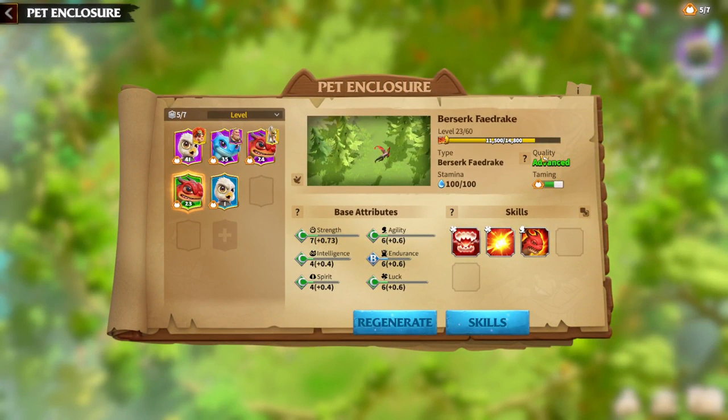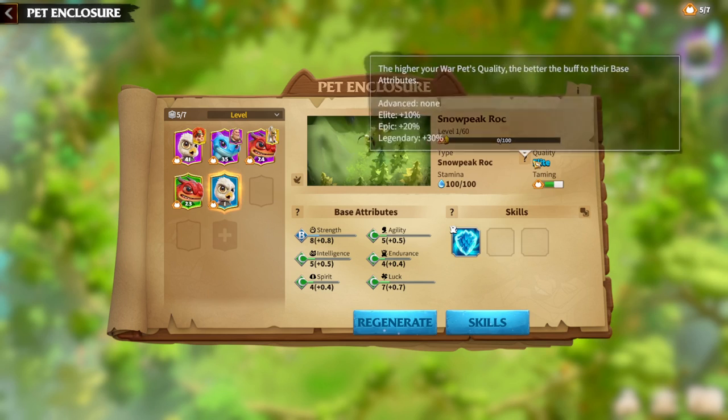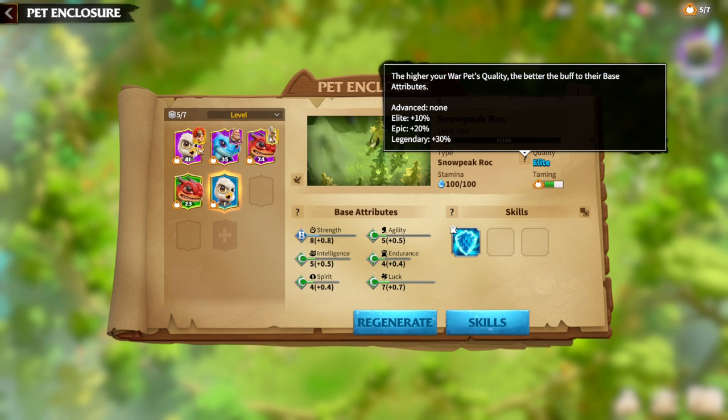First of all, we need to understand that quality matters and it matters a lot. Every pet has a base attribute, and it depends on your pet's quality which kind of attributes will be higher. If your pet is elite, which is the blue one, it will give your pet 10% stats. If your pet is epic quality, it will give you 20% stats, and if you have a legendary pet, it will give you 30% stats.